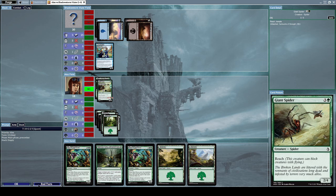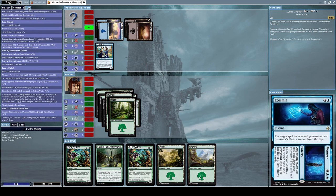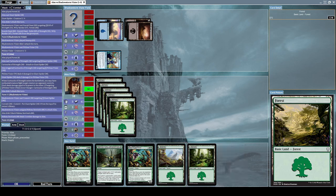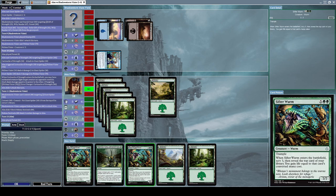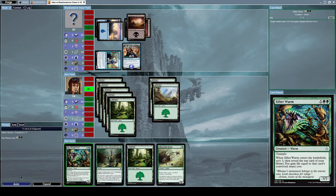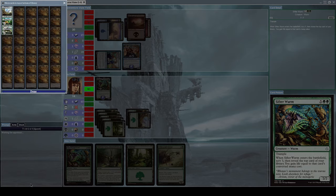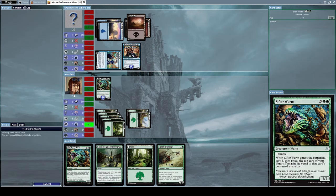He used Commit to put my Giant Spider two from the top of my library, so I'll draw it next turn — let's keep that in mind. We now have six green mana but all our creature cards require seven mana, so nothing we can do just yet. He attacks with Heckma Sentinels again. We can finally summon Sifter Worm now, and another forest card will be useful. Let's end our turn.